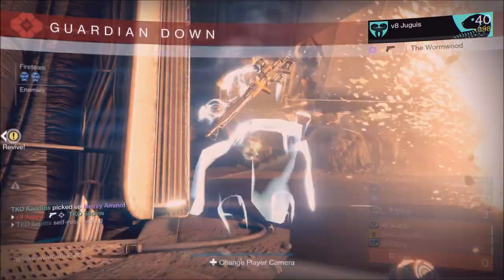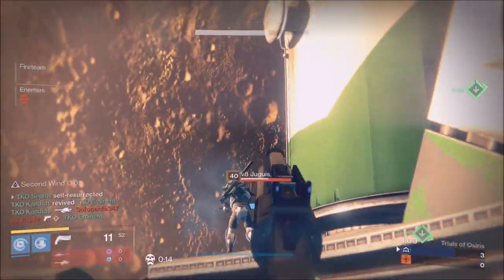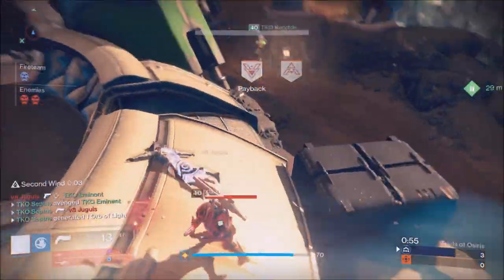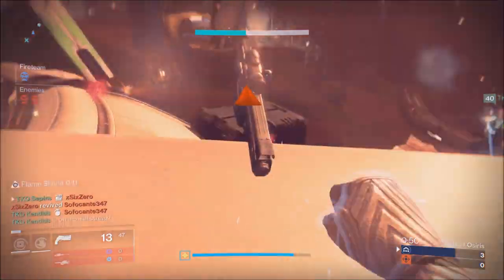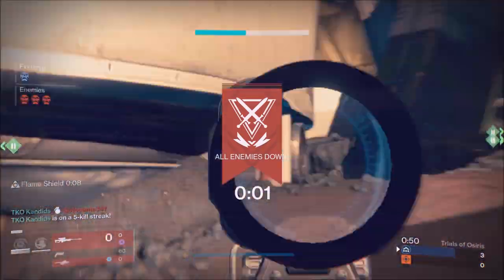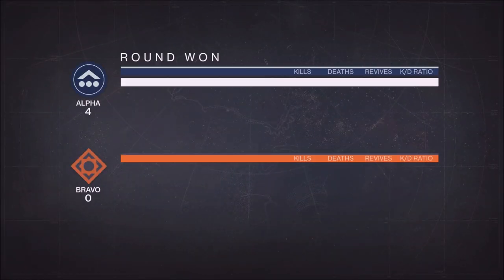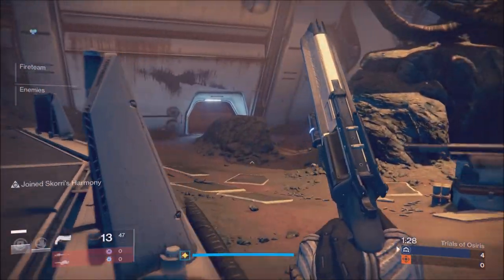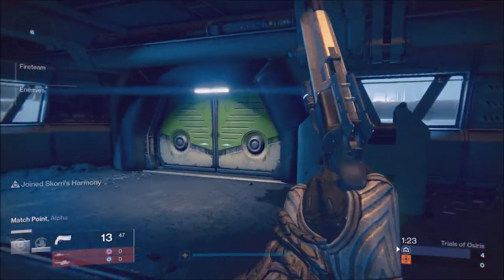The pace of Trials of Osiris has really, really slowed down because of the lack of special. A lot more primary battles, which is a great thing, but it makes it so the first team to go out and get special control and flag control will have a chance at winning. The biggest concern is also the fact that Scories is now even more effective — people that camp with Scories, once they get their supers, it's so hard to kill them if you don't have special. So make sure you guys get that special ammo.